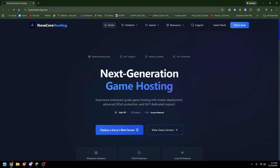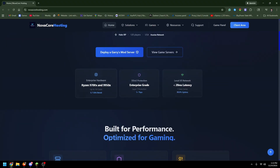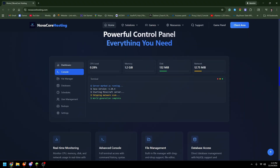What you want to do is go to Chrome and type in the website novacorehosting.com. This hosting is brand new, and with brand new hosting comes very cheap prices. As you can see, they show you everything they have — very good hardware so your server does not lag, good DDoS protection, local US network with very low latency. It's built for performance, optimized for gaming. Scrolling down, you can see how their control panel looks, and I actually have a server of my own to show you.